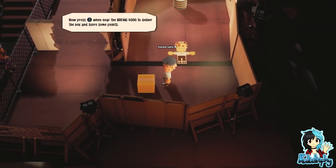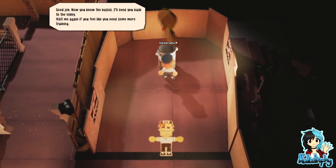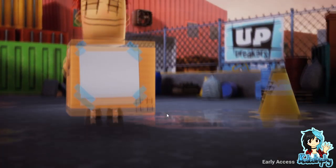Now press X when near the Box Fact 4000 to deliver the box and score some points. Good job. Now you know the basics. I'll send you back to the lobby.